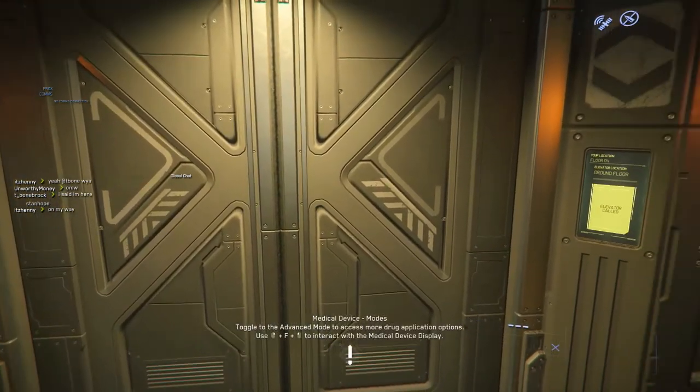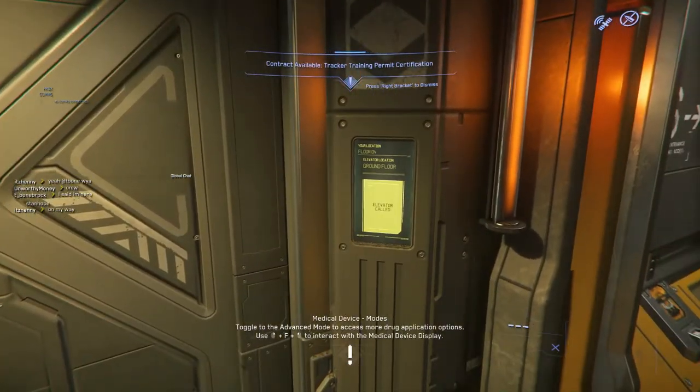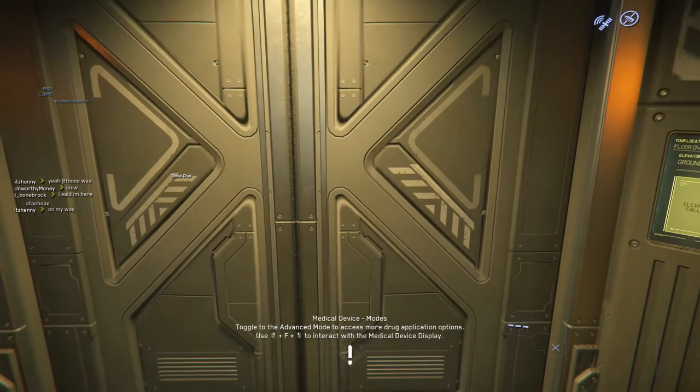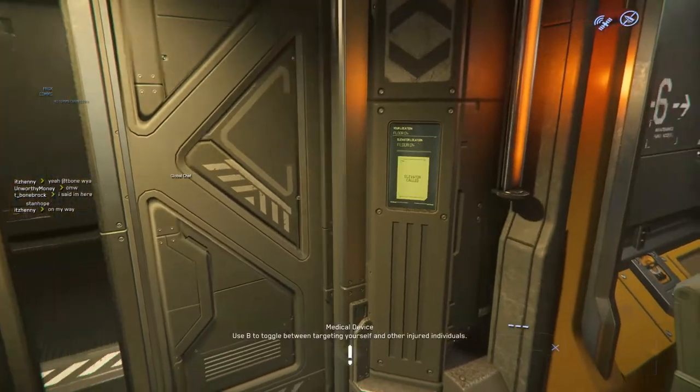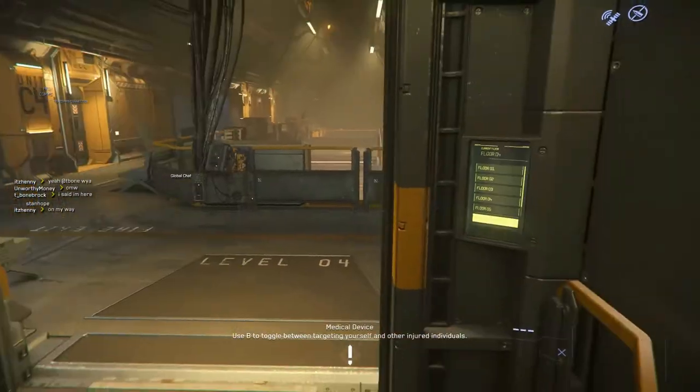You're going to take this elevator down to the ground floor. It'll show you your current location, and any of the other locations you can find are going to be listed inside this elevator. Sometimes they do take a while. From here, you want to go to the ground floor.